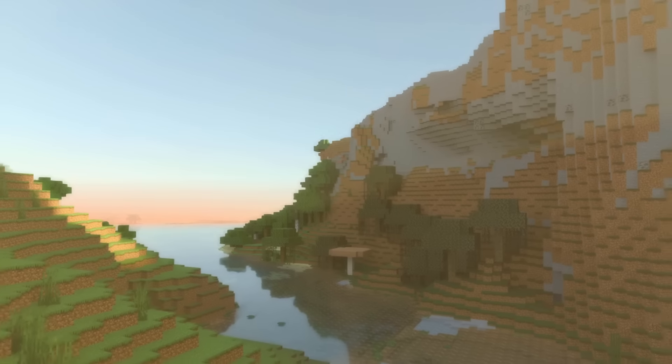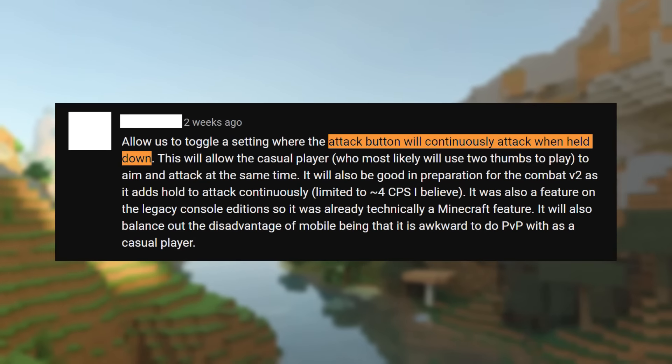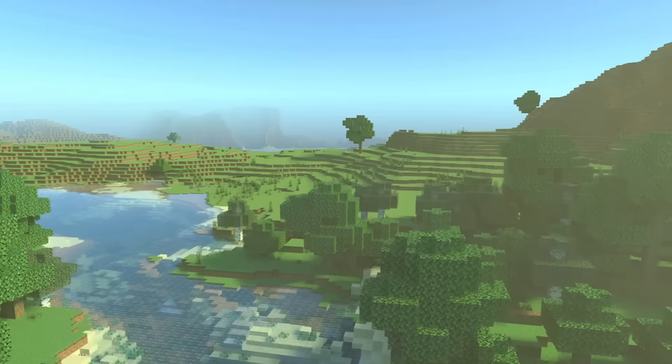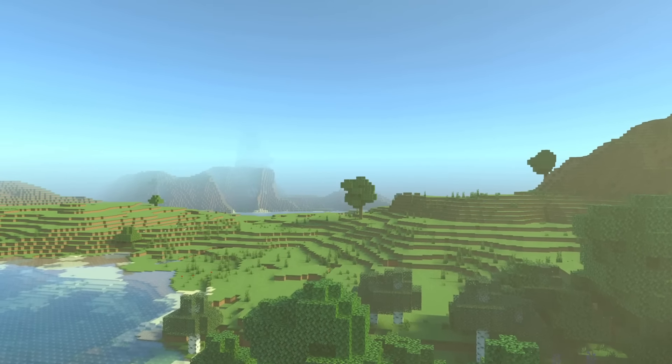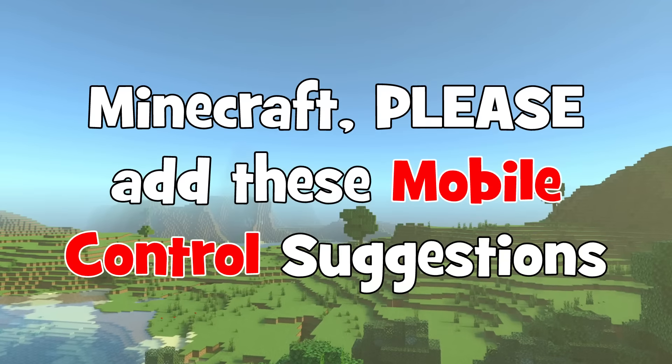A change perspective button — I like that one too. What about a Force CPS Autoclicker? You get the point. Here's some of the best and worst mobile control ideas that should, and shouldn't, be added to Minecraft Bedrock Edition. Let's get started.